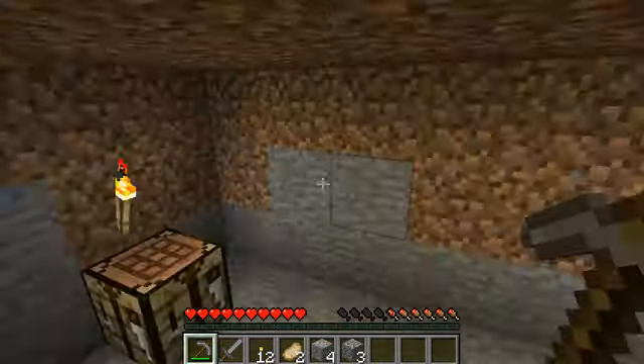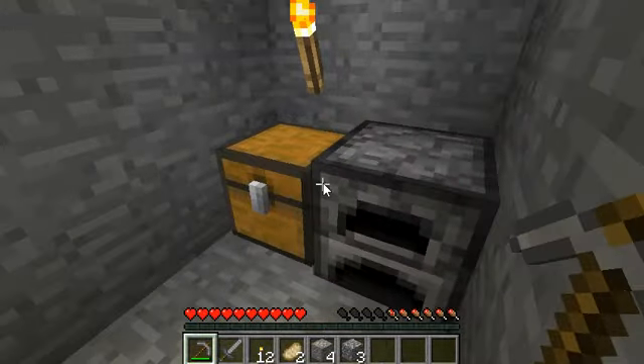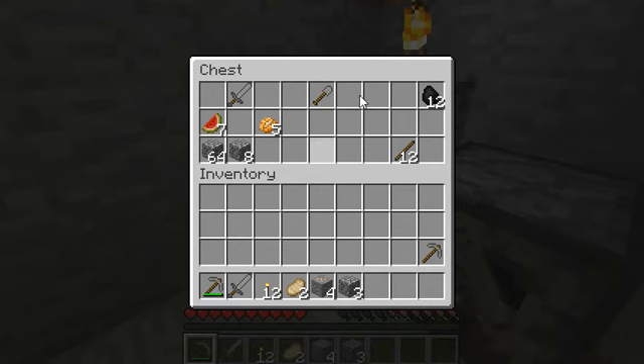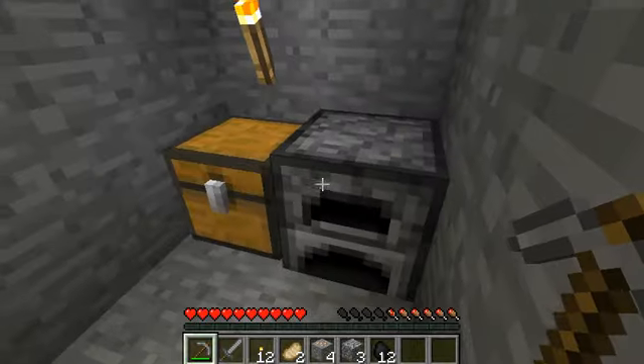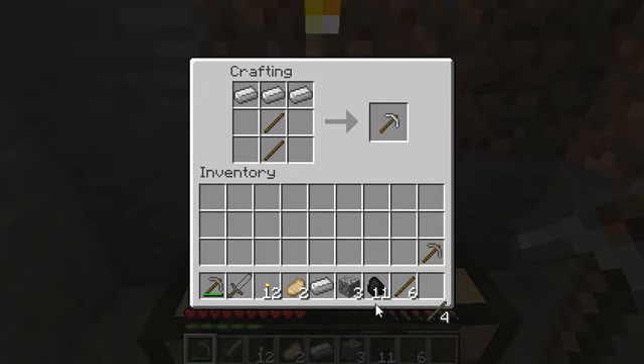Alright, furnace, where are you? Okay, I should be over here - here we go. We need coal, so let's go ahead and get that real quick. And we will put it in here. Let's just add that and then iron. Now we must wait for all of it to finish. I figured out how to make them - it's pretty self-explanatory actually. I don't get why I didn't understand how to do it before. All you need are sticks and then just three of the iron ingots.